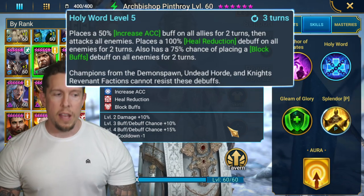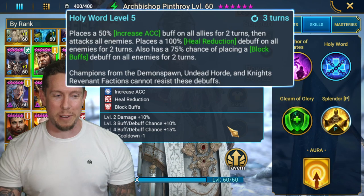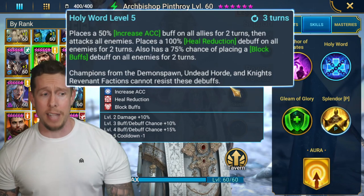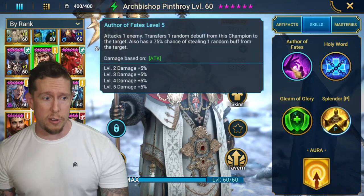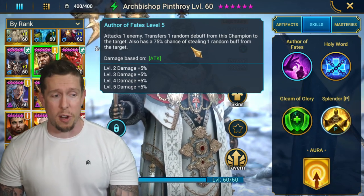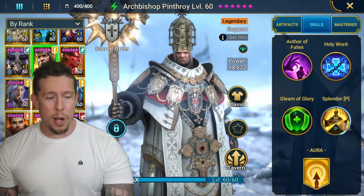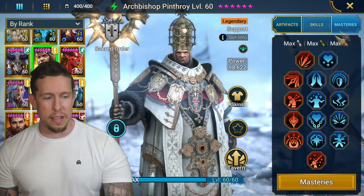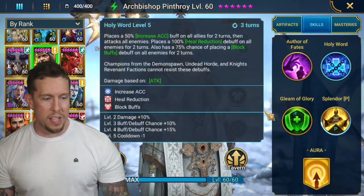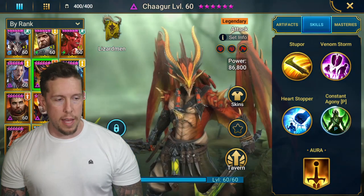On his A2 'Holy Word,' a three-turn cooldown — we get increased accuracy on all allies, an AOE attack, heal reduction on all enemies for two turns, and block buffs on all enemies for two turns. That's insane — a really unique combination of abilities in one AOE on a three-turn cooldown. His A1 transfers a random debuff from himself to the target with a 75% chance of stealing a random buff. He increases ally accuracy in all battles by 52. Block buffs is so important right now, especially for hydra clan boss.